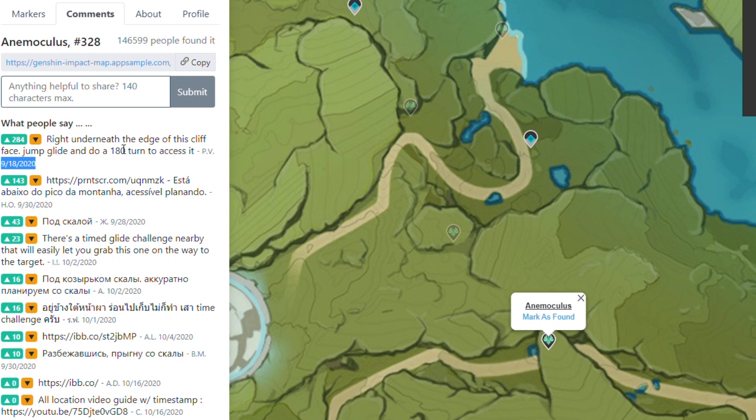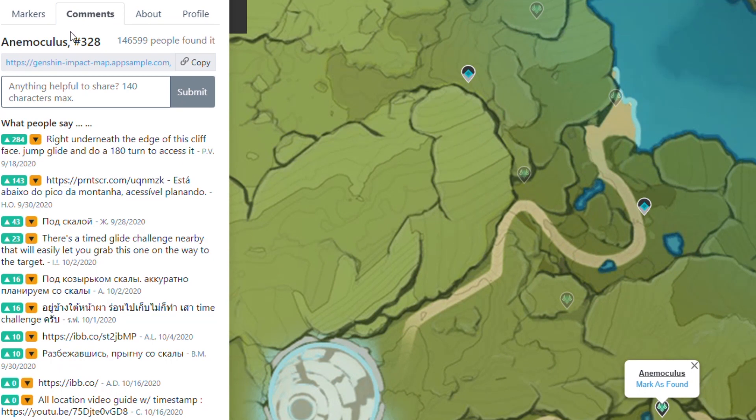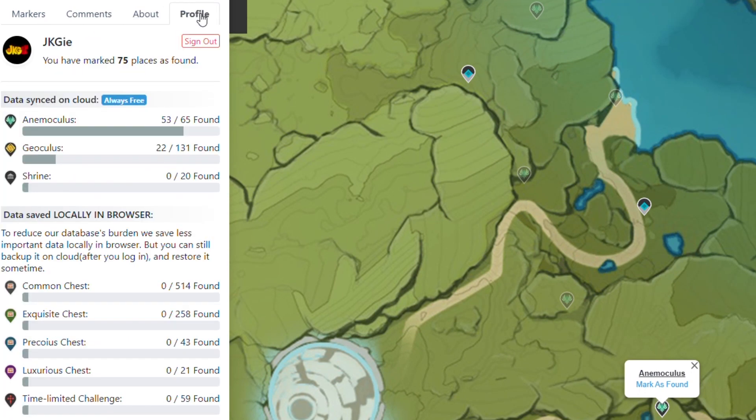Yeah so this was done on the beta version I think because the game launched on the 28th. And then some of these, if you really can't find a description, some have pictures — like a printscreen — you can just right-click, go to the website and see where it is using the image that they posted. Yeah so this is a really good website I think.